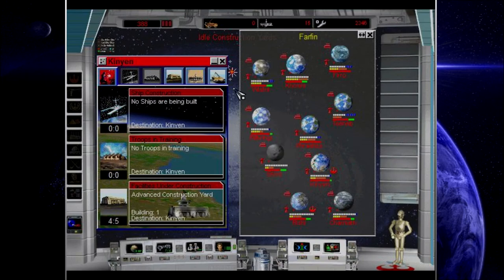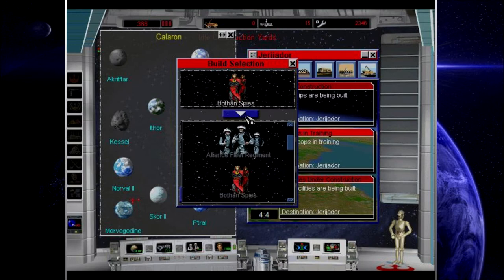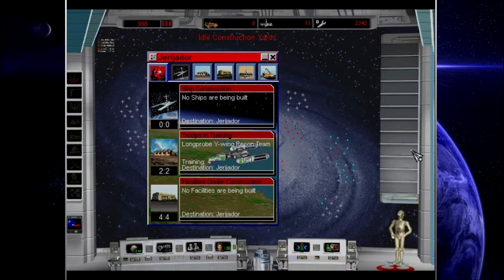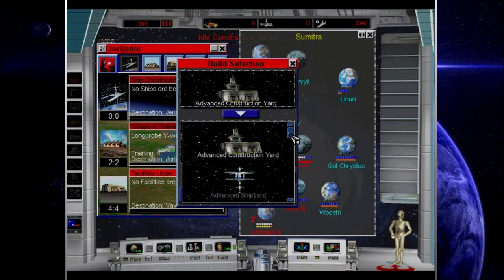Let's build another advanced construction yard on Kinyan. Jirjadjir, let's go ahead and start training up some Y-Wing recons — basically a retrofitted Y-Wing designed for reconnaissance. Yavin has no defenses, so let's fix that real quick.